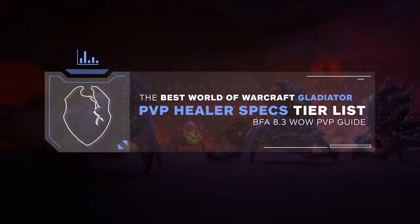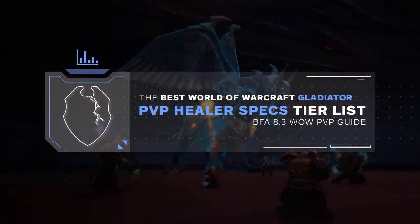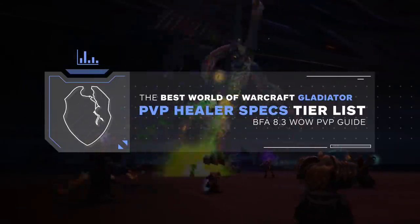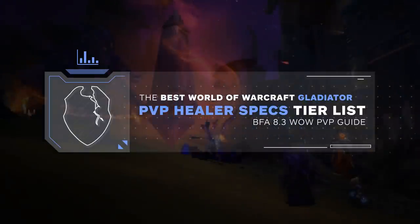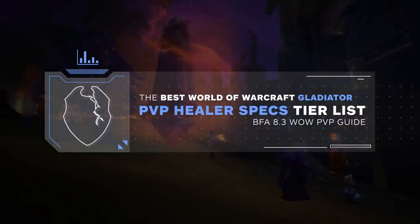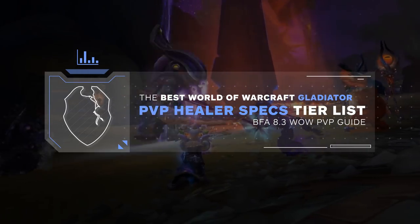Since our last tier list there have been a lot of changes to the game, including new essences, new trinkets, and everybody's favorite addition, Corruption. We're going to be taking all the relevant healing classes and placing them into 4 separate tiers, with the weakest specs going into our C tier, working our way up to our strongest specs that will be placed into our S tier.